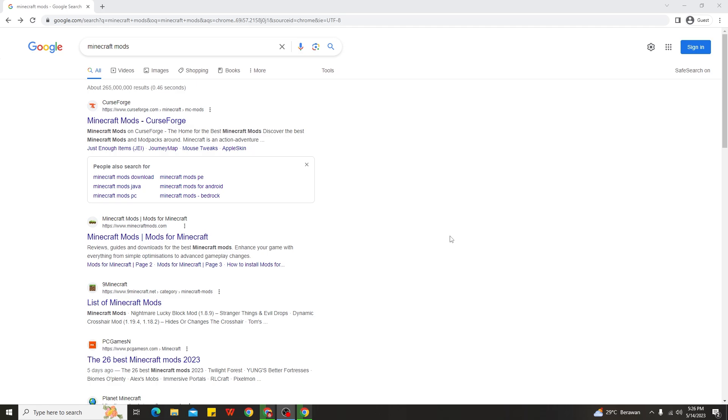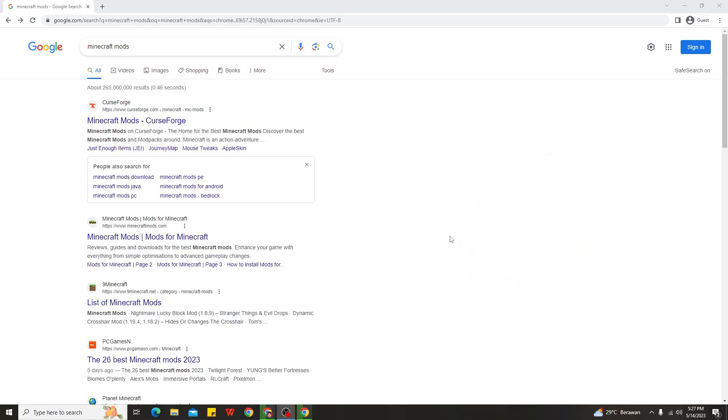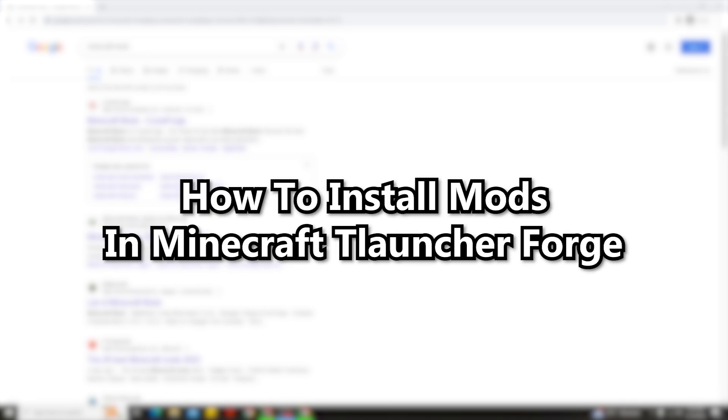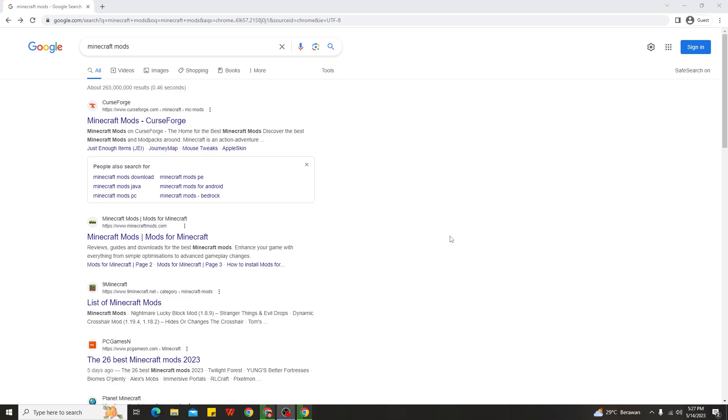All right guys, here we are on my PC. The way to install mods in Minecraft T-Launcher 1.19.4 is very simple, but it's different with the Forge and the Fabric version. Right now I'm going to show you how exactly to install mods with the Forge version, which is way more simple to download and use mods for Minecraft 1.19.4.